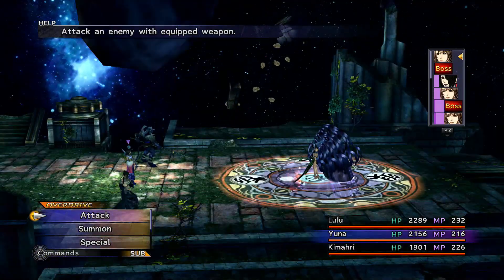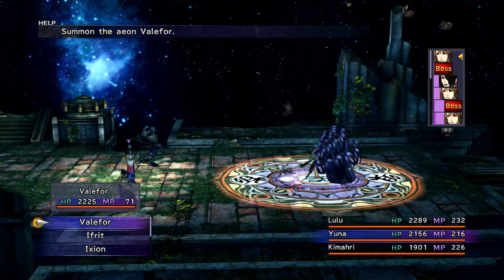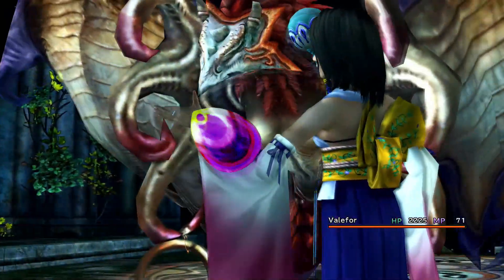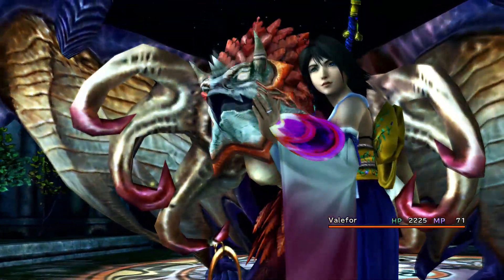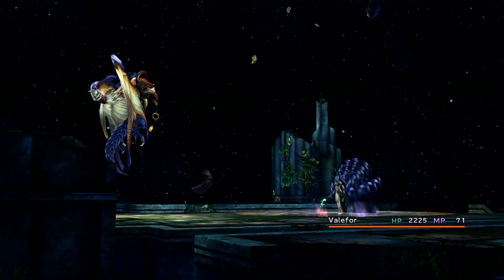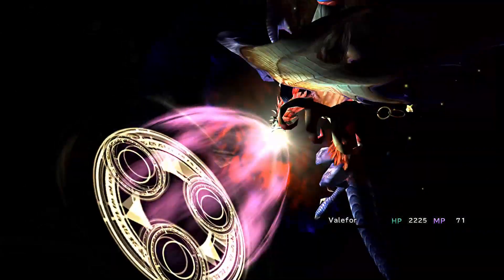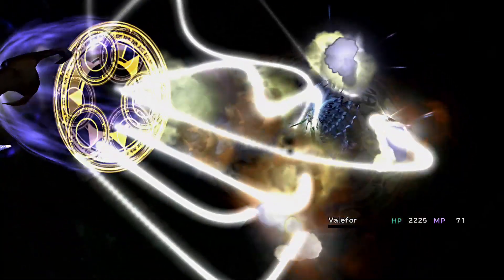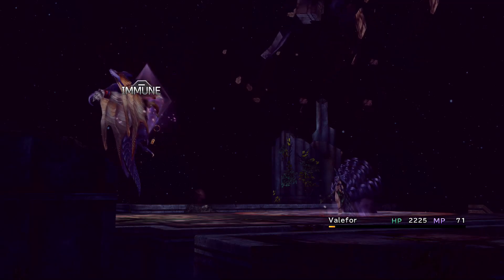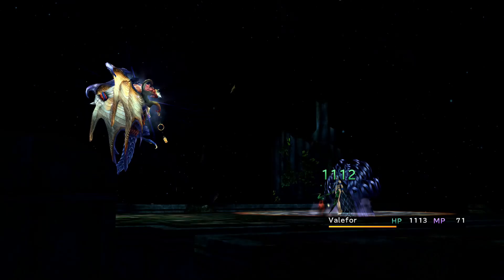We're going to set up our two magic users for the time being. I don't really have Double Cast, so I can't do too much there — I jumped the gun a little bit too much with Kimahri so I have to do some backtracking and get the rest of the things I left over. I'll need to use a Teleport Sphere to go right back to where I was. Having Quick Hit or Double Cast would also be pretty nice throughout this. I'm pretty sure I do have Quick Hit set on Tidus, though I don't know why I never went out of my way to use it.